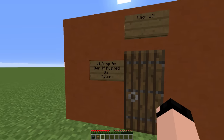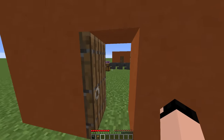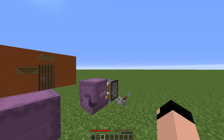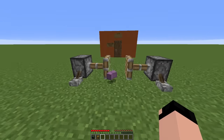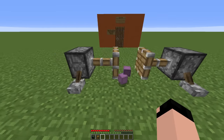Fact eleven: they will drop as an item if pushed by a piston. Over here I have two shulker boxes with nothing inside, but if I press this they'll drop just like so. And again, if they had items inside, they would still retain them like normal.